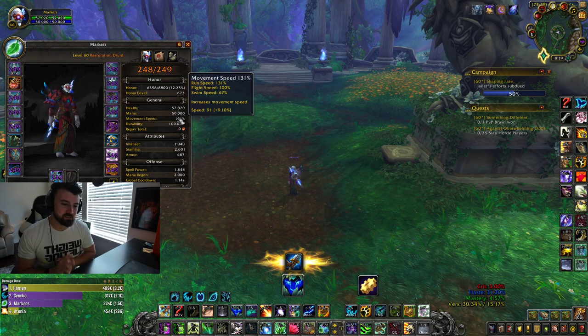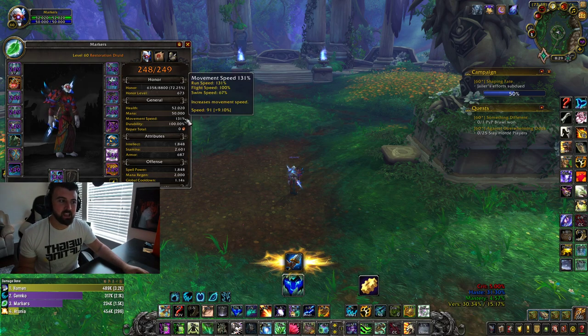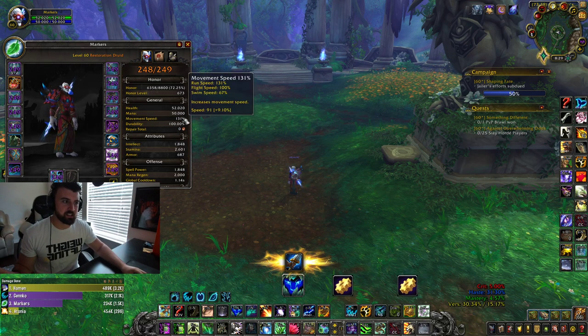I just made this video before and I was talking about how my movement speed was increased, but to be honest I'm not sure where all of it is coming from. I'm confused too, because I logged out my priest and he has 100% movement speed — and he hasn't had any gems or enchants.